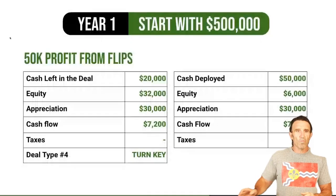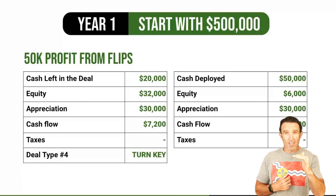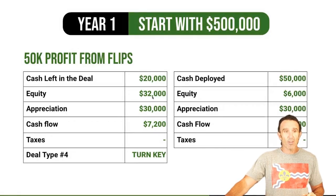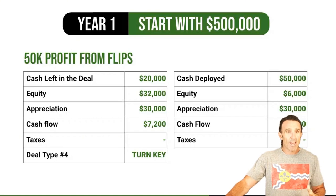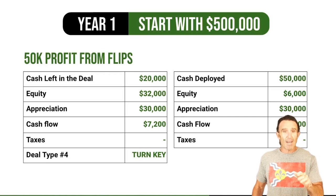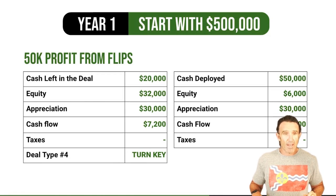Let's check the numbers. Year 1: you make $50K from flips. For the BRRRR — a $200K house you're all-in at 85%, so $170K — you leave $20K in that deal and walk away with $30K in forced equity. The tenant pays equity down another $2K and appreciation is $10K, with $3,600 cash flow. For the turnkey you deploy $50K, the tenant pays the house down $2K that year, appreciation is $10K, and cash flow is $3,600.